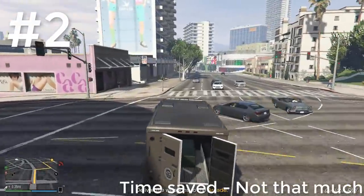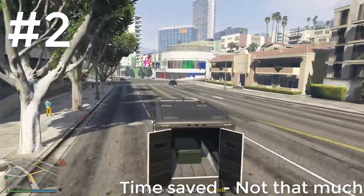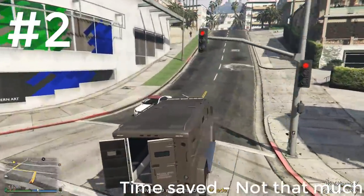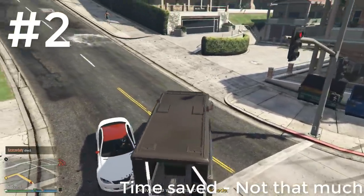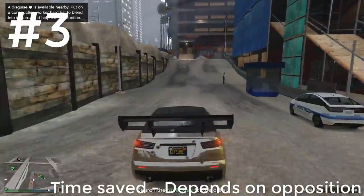Speaking of slow vehicles, when you're forced to drive exceptionally slow vehicles like the Armored Van for securing the heist weaponry, having a friend to push you in a much faster car can speed things up a lot, especially when it comes to going up steep hills, which there are a lot of in Los Santos.